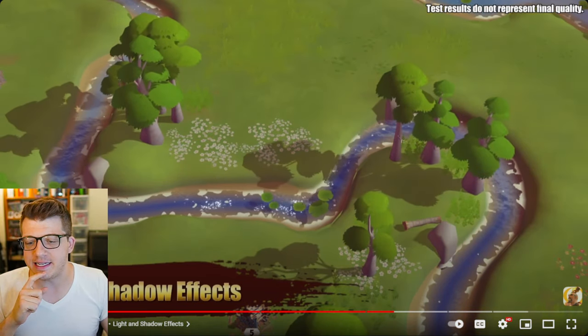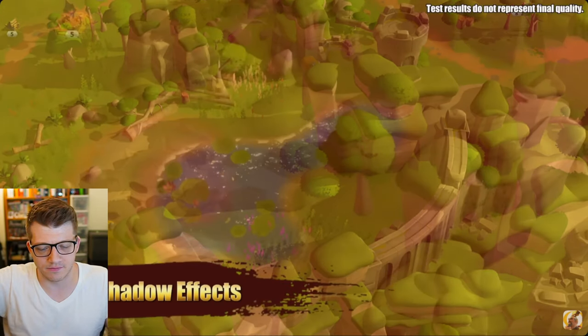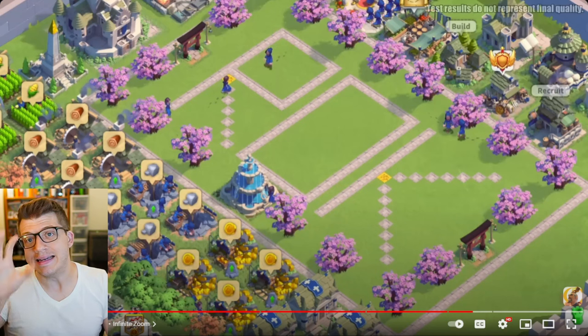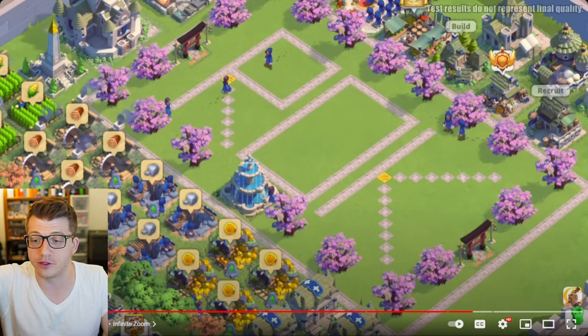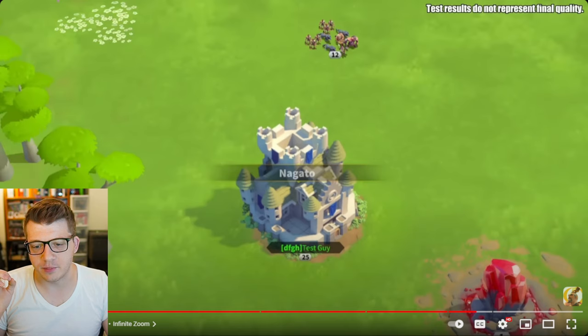Next are the light and shadow effects — we can see how shadows come in and out as the sun rises and sets, the moon becomes visible, and the light changes on the water as the moon comes out. They also talk about the infinite zoom feature, where you pinch and zoom out from your city into the world and then up to the full world map. This is one of the best technologies Rise of Kingdoms has ever invented and it feels incredibly smooth.